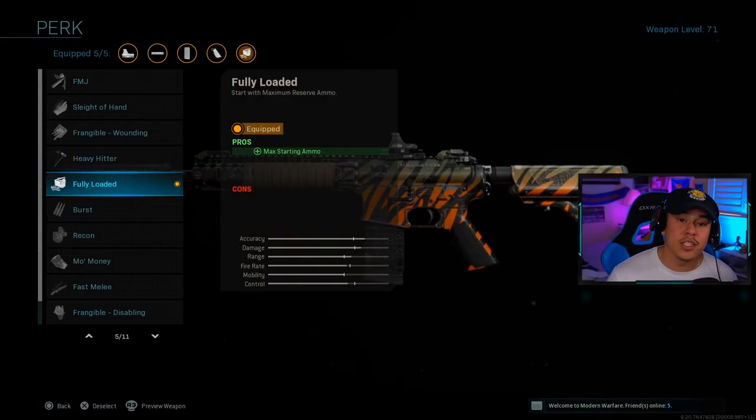For the next attachment we're actually using a perk: Fully Loaded. When you only have 10 rounds and you're getting into a lot of engagements, since we're not using traditional 5.56 rounds you're unlikely to find ammo laying around in multiplayer. That's the main reason we're running Fully Loaded — so we can keep fighting without worrying about running out of ammo.